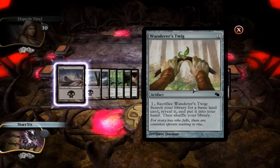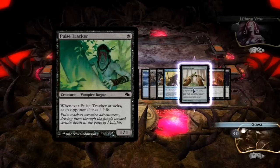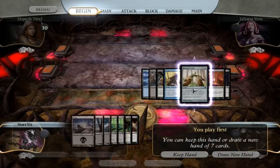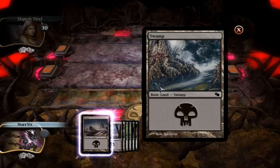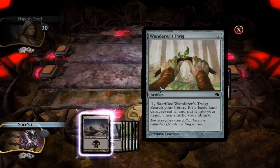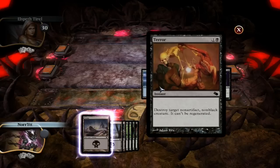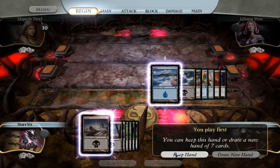Should we talk about opening hands? You talk about your hand first. My hand has Swamp, Swamp, Swamp, Pulse Tracker, another Pulse Tracker, Child of Night, Disfigure. This hand's pretty good, I'm going to keep. Let's look at my hand — I've got an Island, a Swamp, so that's two of our three colors. Plague Beetle, a Merchant of Secrets, a Wanderer's Twig which will get me my third color, a Terror, and a Zombify. I'm happy with this because I'll be able to get all three of my deck's colors, so I'm going to keep my hand too.